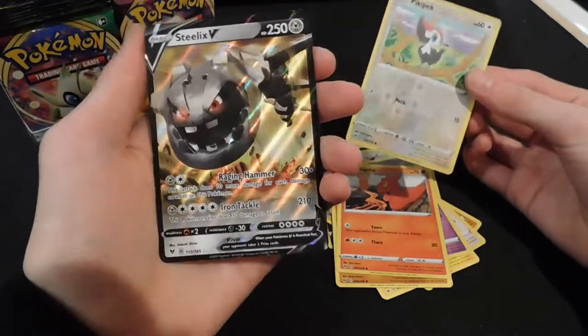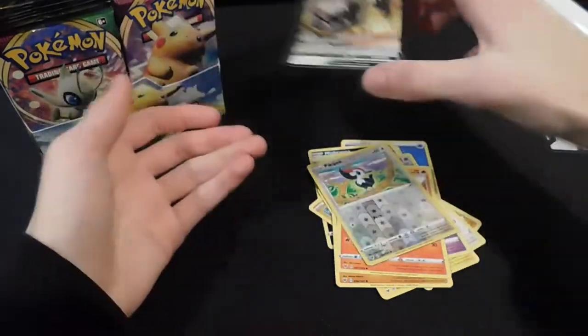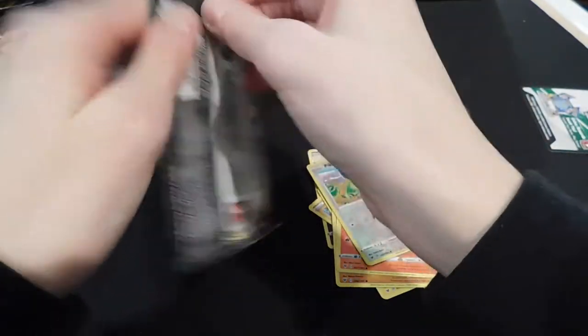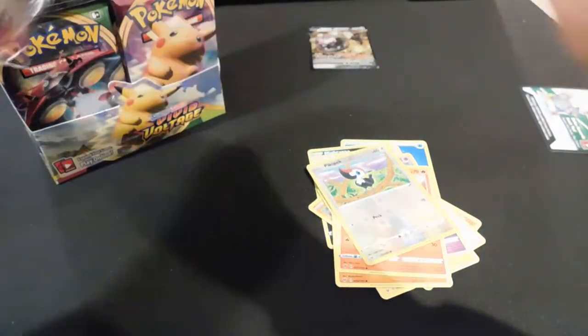Chatot, Joltik, Cottonee, Mudbray, Slugma, Piplup, reverse card, and a Steelix V — first pack and we already got a V card! Reverses are really easy to get, so we're just going to put that in that pile and put our good cards over there. Already got a Steelix V, which is awesome because it's a V card.